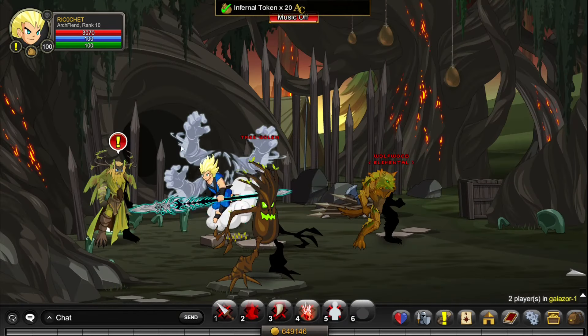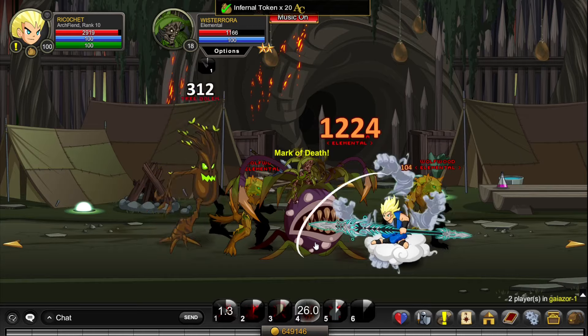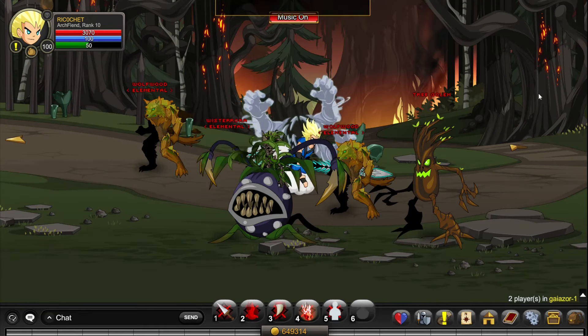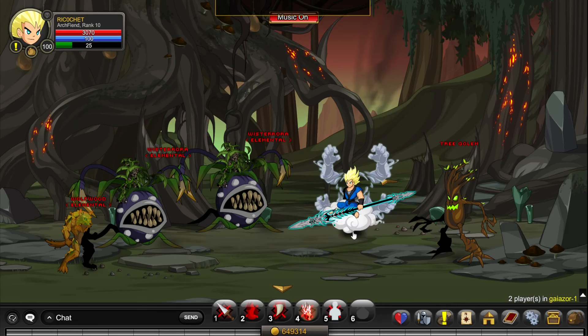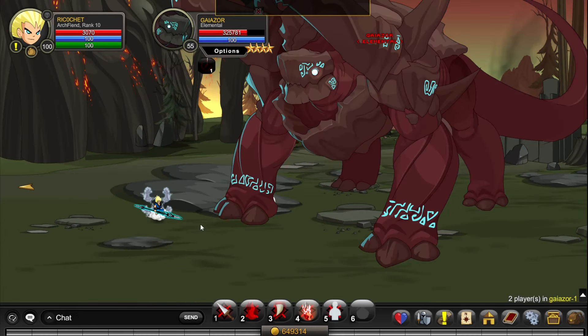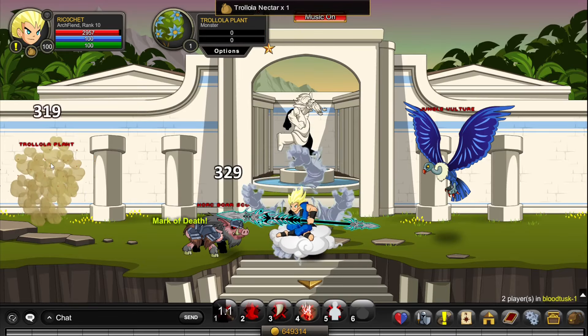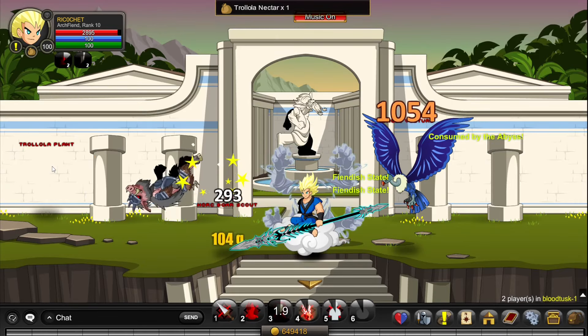Go to /join Geysor and kill the Whist Terraria until they drop. You also need to go to the final boss in this room — complete the area to reach Nirvana — and kill the Geysor until he drops the item. For the final item, go to /join Blood Tusk and kill the Trollola plants until they drop all 25 items.